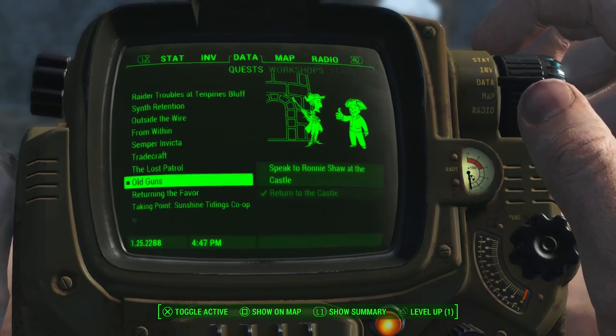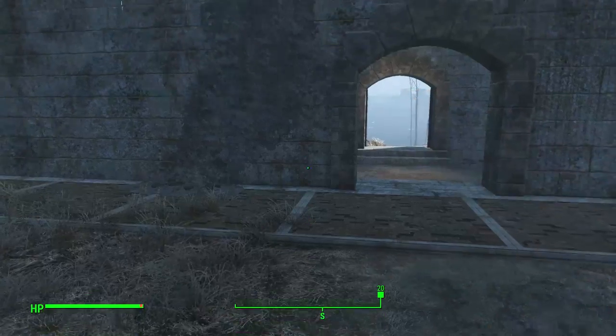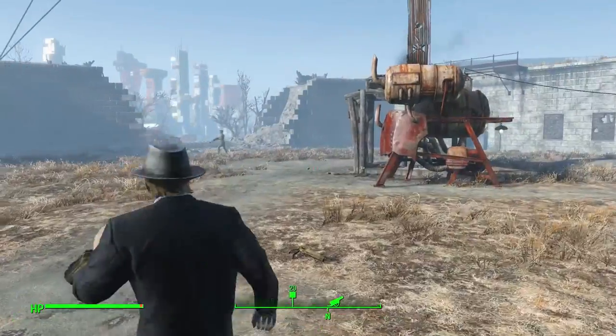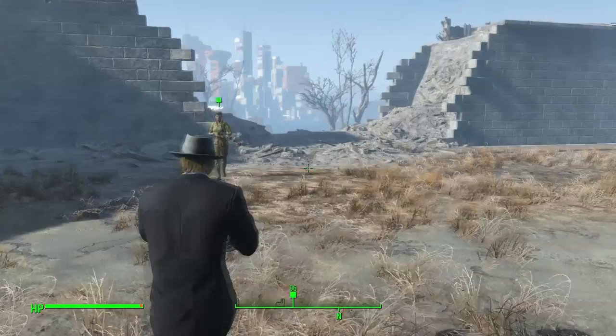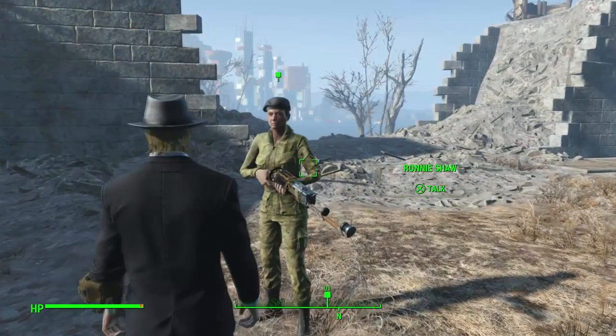To do this you're gonna need a Minuteman quest called Old Guns. It's right after the Mirelurk Queen boss fight here at the Castle. Talk to Preston Garvey a little bit and you're gonna get the quest Old Guns. Then you're gonna need to talk to Ronnie Shaw.